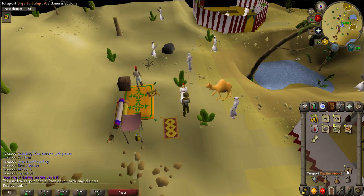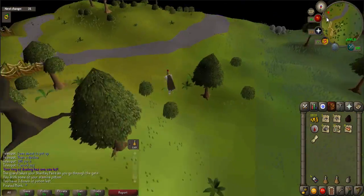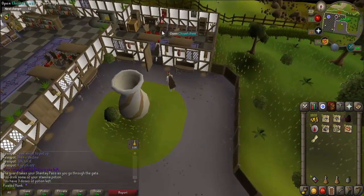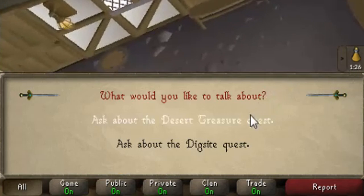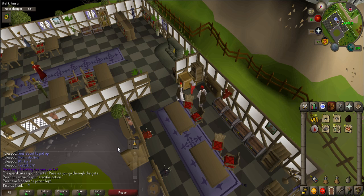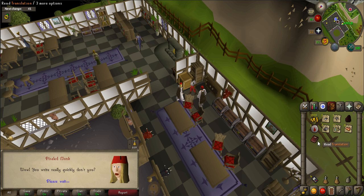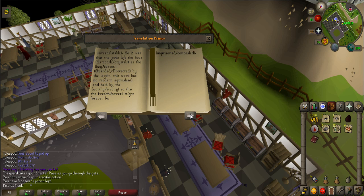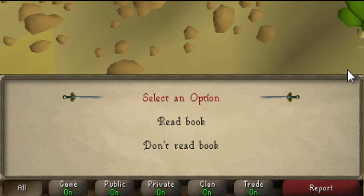Now use your dig site teleport and walk south to the exam center. Talk to the archaeological expert inside. When prompted, select 'Ask about the Desert Treasure quest.' He will take the etchings. Talk to him again to receive a book. Afterwards, read the book and then head back to the archaeologist at the Bedabin Camp. When prompted, select 'Don't read book.'